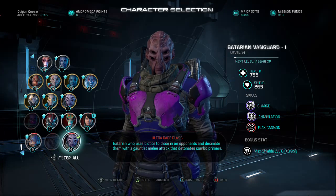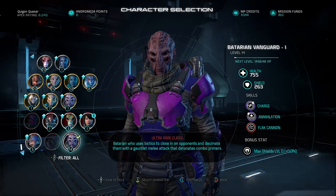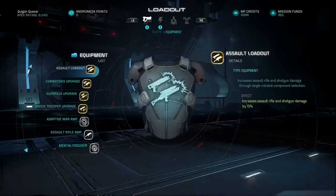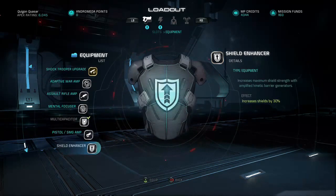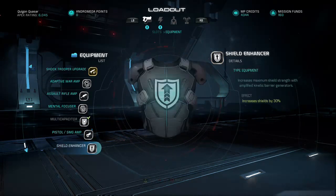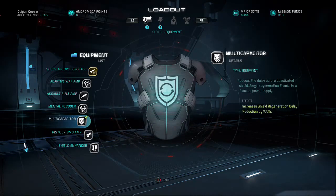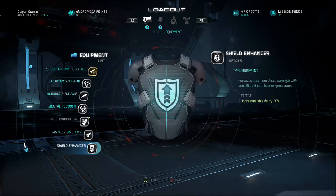So obviously I'm going to try and focus on some kind of shield equipment. We've got two choices out of the available equipment upgrade options. The two options are: Shield Enhancer, which increases shields by 30%, and Multi-Capacitor, which increases shield regeneration delay reduction by 100% — meaning when your shield is broken and destroyed, it will start to regenerate 100% faster. There won't be as much of a delay, which is super awesome. But also 30% extra shields is pretty damn awesome as well.